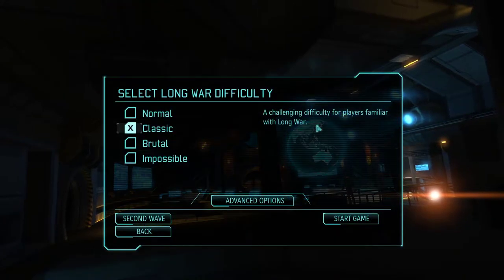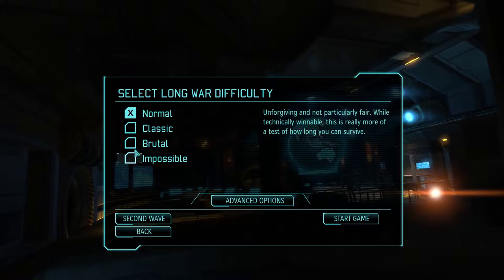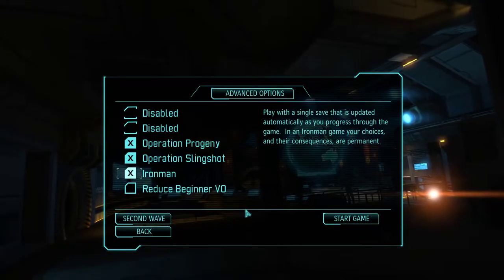Let's get started here. First of all, I'm going to be playing on normal difficulty because it's been a while since I've played. In the advanced options, we're going to enable Iron Man, because once we lose we'll just move on to XCOM 2.